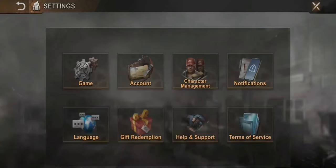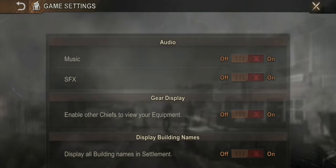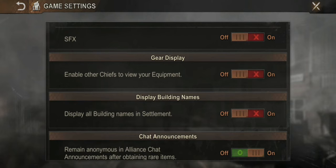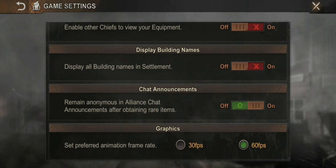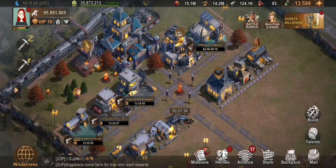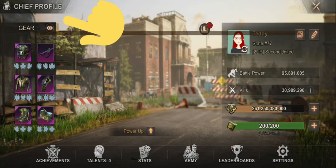How to hide your gears or stay anonymous in chat: go to your settings and click 'Game'. It will show you options like music and sound effects which you can toggle off. Gear Display — if you don't want your gear seen by other players, turn it off. For the anonymous chat feature, that's how you do it: click that button and every time you chat it will show you as 'Anonymous'.